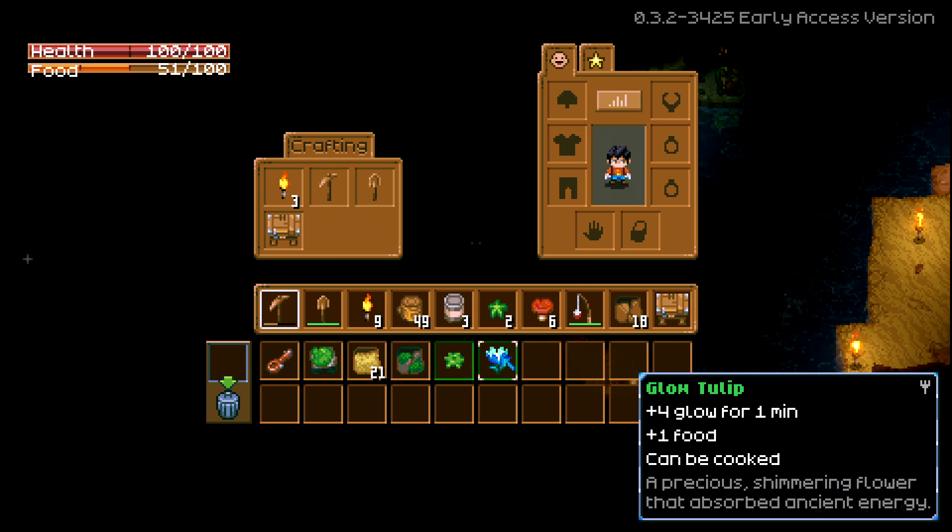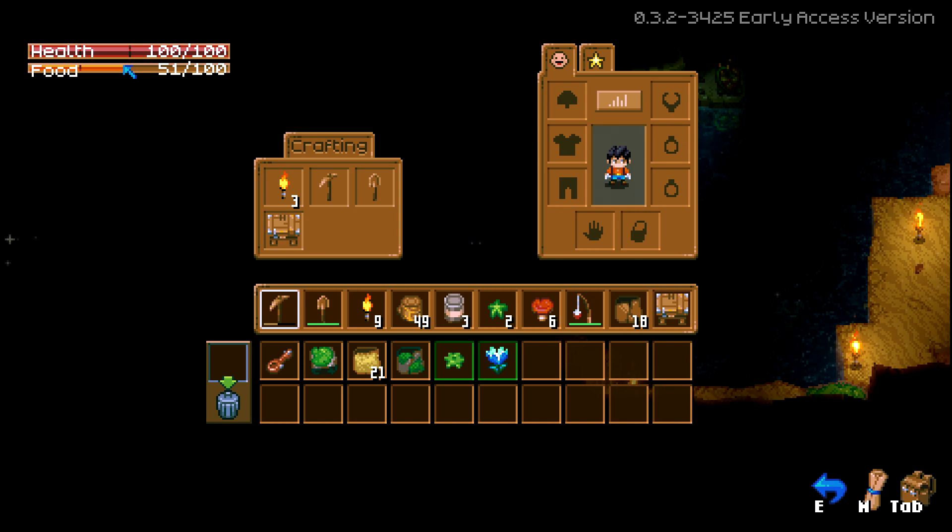Okay, it looks like this can be cooked — it's a glow tulip. If I eat it, it'll let me glow for a minute, and then it can be used as food, which fills my food meter.